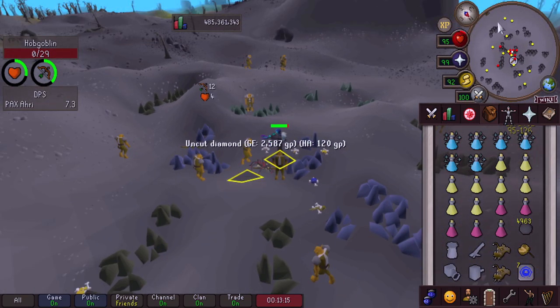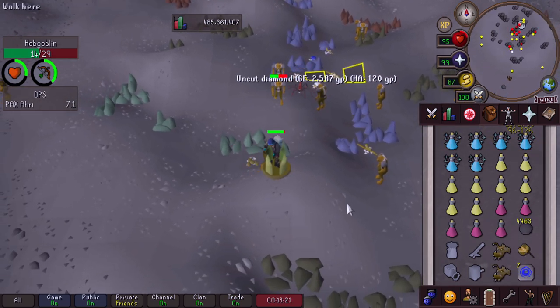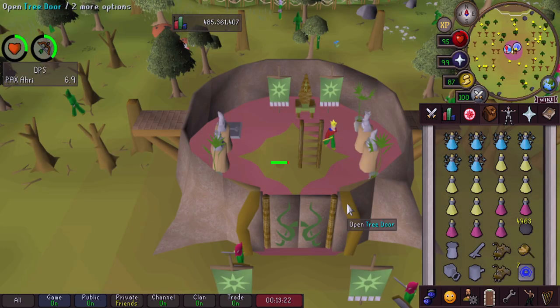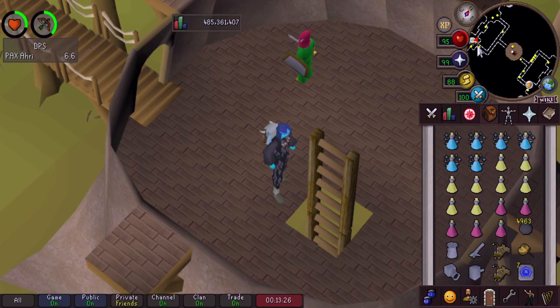One more thing: you are almost at level 30 Wilderness here, so you're going to use the Royal Seed Pod to get out. Really, really easy - you just walk about five squares south and you're good to go. That's really it.